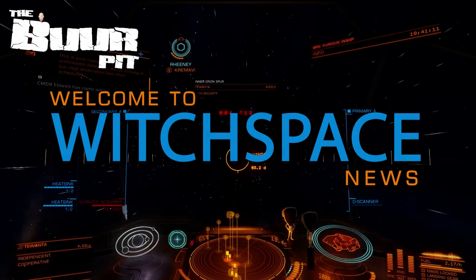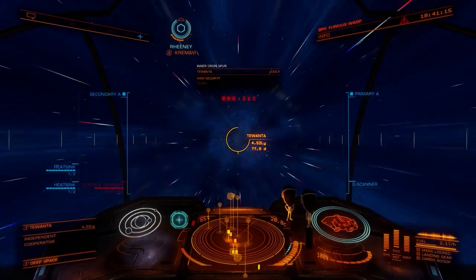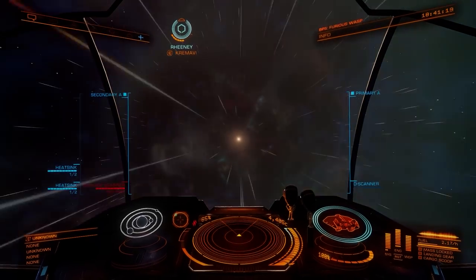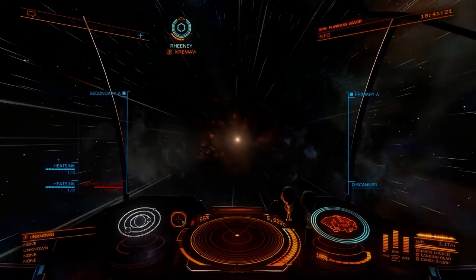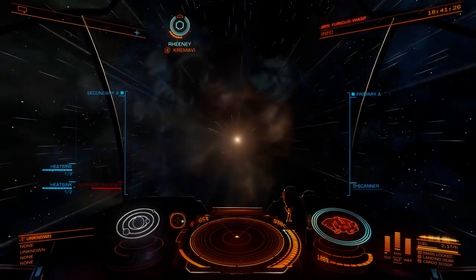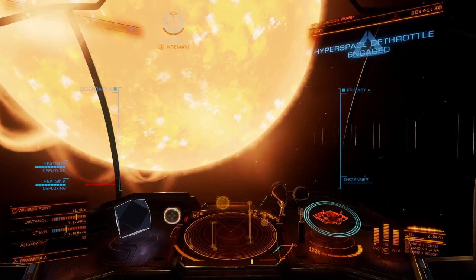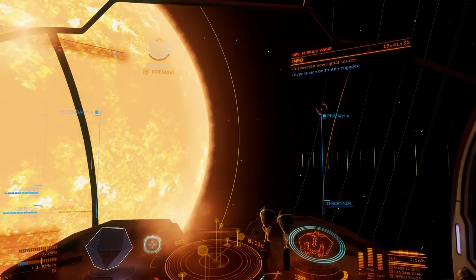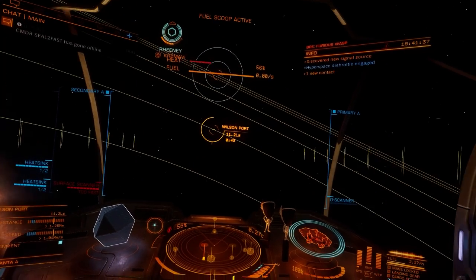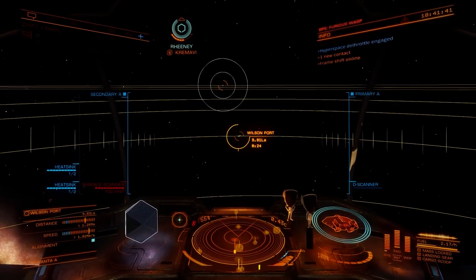This is Witchspace News for Friday the 1st of October 2021. I'm CMDR Buur. In Elite Dangerous news this week: Elite Dangerous Horizons on consoles is patched, Frontier hosts a developer livestream, there's pre-engineered ship weapons up for grabs in this week's CG, and we have some thoughts on the current state of Elite Dangerous on PC and consoles.